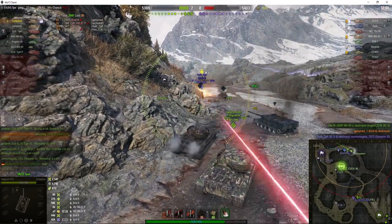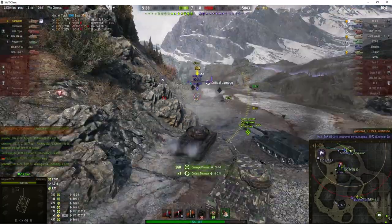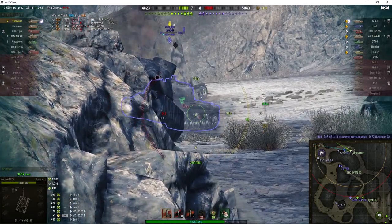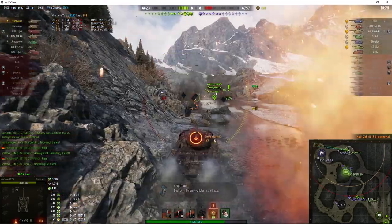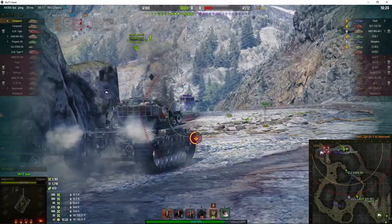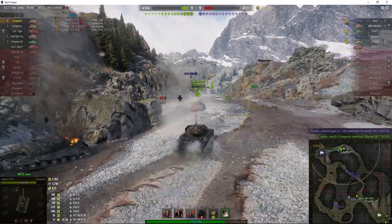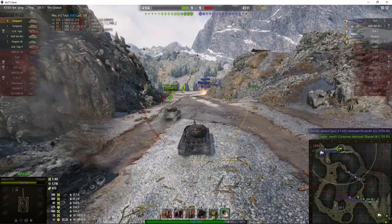That's three kills now from MacGyver. That one managed to miss all the tracks and suspension parts and actually went straight in through the side — and that one did as well. No amount of moving about and jiggling would stop it if you're aiming for the specific point on the hull where it will go through. It was the other Conqueror who got the kill on him.